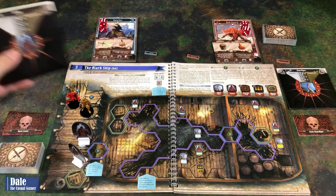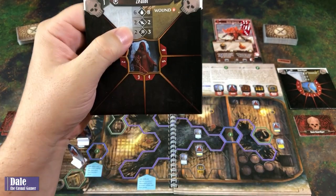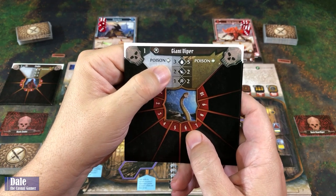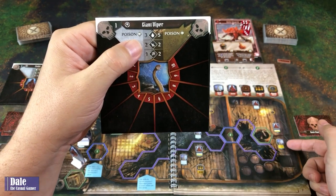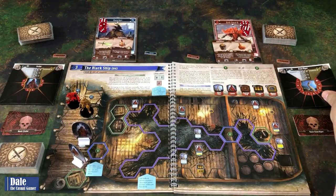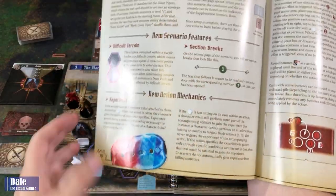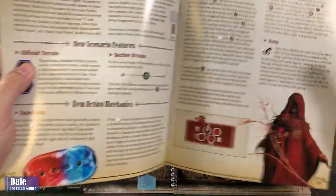We're going to have some zealots — they've got six health, two movement, two attack. And then we're going to have some vipers. The normals are three health, two movement, one attack with poison. And we will have an elite: five health, two movement, and two attack. Some more things we'll be learning here: difficult terrain, section breaks, and new action mechanics. We'll be able to gain some experience with some actions.